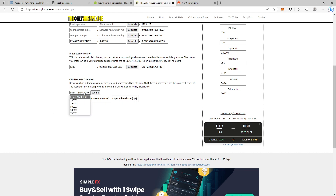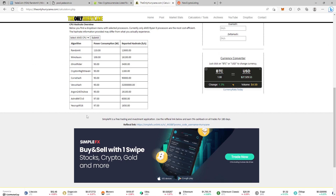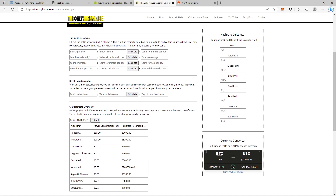On my website you can also see a hash rate overview. Click on the 3900X and hit submit, and you get a list of different algorithms, power consumption, and reported hash rate. I'm working on a new and better CPU tool. One of the nicest things with CPU mining is that after the Ethereum merge, CPU mining has still been profitable, while GPU mining has been very down. That's one of the reasons I like CPU mining.